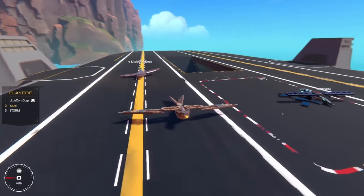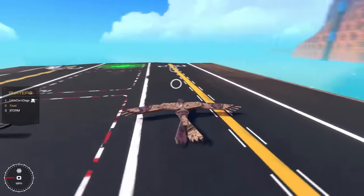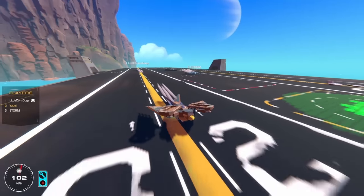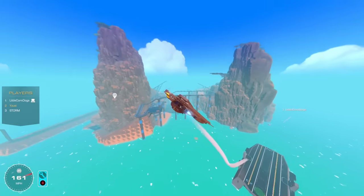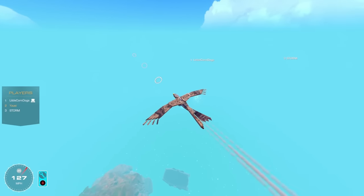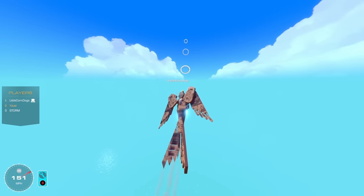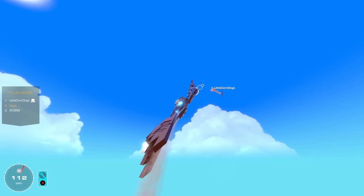The rules for the fight: first to three points wins, with last man standing each round earning a point. Everyone gets in the air and spreads out. Corndogs gives the countdown — three, two, one, go! Yuzi immediately climbs to get the high ground. Storm and Yuzi both climb fast while trading shots.